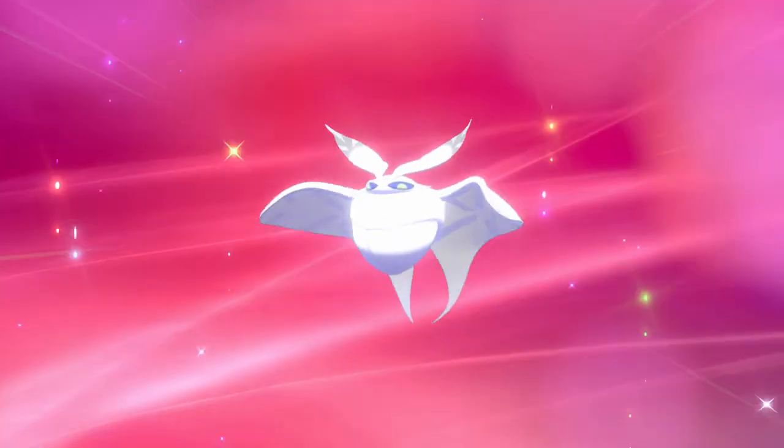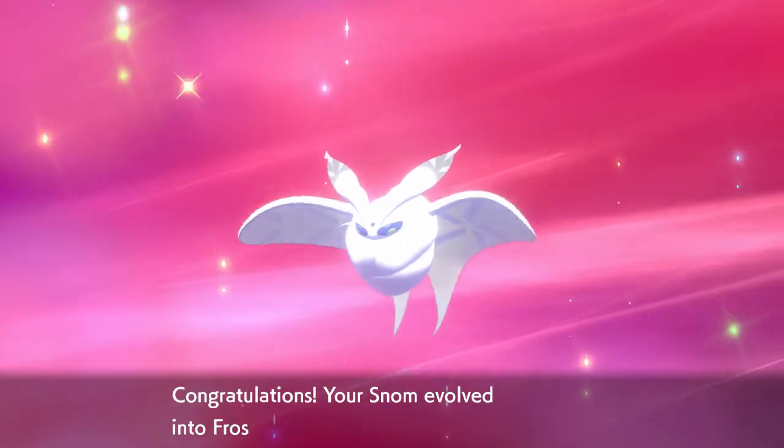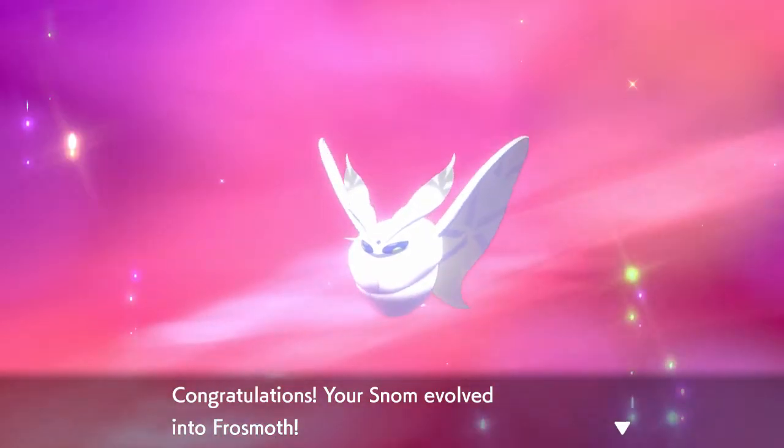Just make sure you increase that friendship by playing with it in Pokemon Camp. Giving it a Soothe Bell will make it easier, and make sure you're doing it during the nighttime.